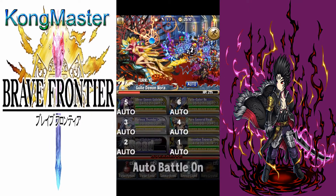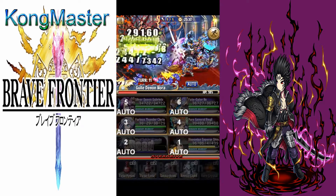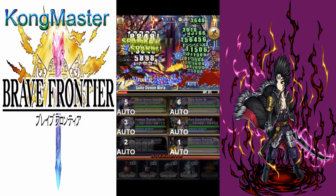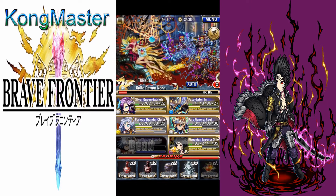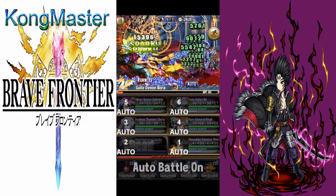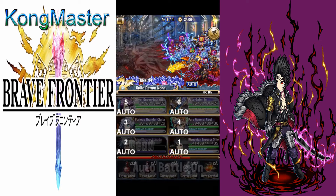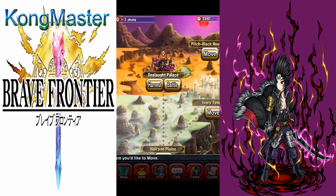This unit is just too OP — you can use him everywhere: arena, coliseum, trials, Frontier Gate, Frontier Hunter, and raids. As you fight more Mori you can get the summer level higher. I hope y'all enjoyed the video, stay tuned for more, and peace out guys.